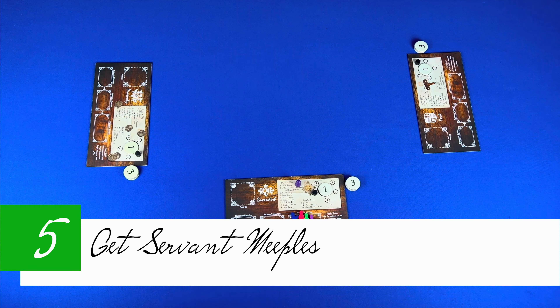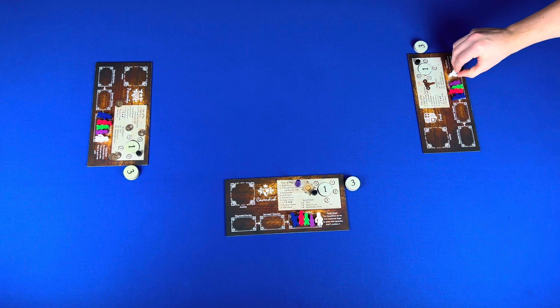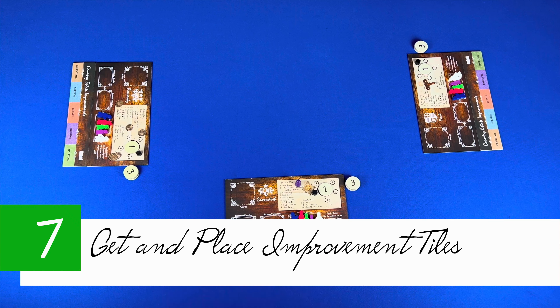Now let's take a look at the setup. We're going to be setting this up for a three player game, which takes 18 steps. Step one: determine the first player and give them the purple first player pawn. Step two: choose a family. In reverse turn order, choose a family, getting the corresponding player board and placing it in the center of your player area. Keep in mind that the family benefit is on the right.